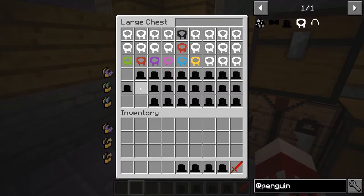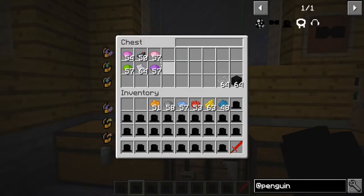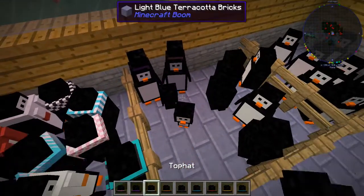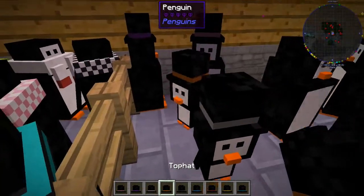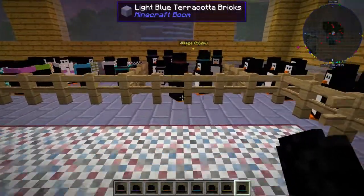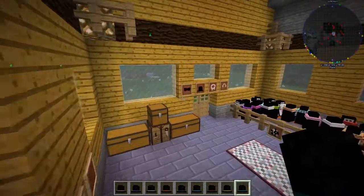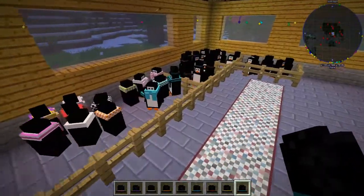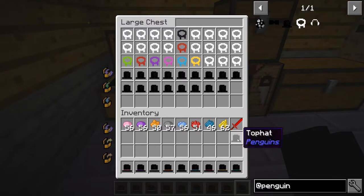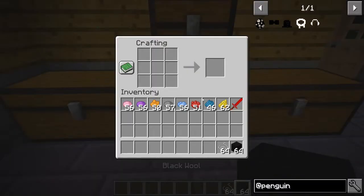Now we're moving on to the top hats. The top hats can also be dyed — all you do is put a top hat in with some dye, that's literally it. Nice and simple. Oh, don't you look flipping dapper, my good sir! And you can put them on the babies too — this is the best day of my life. So we've got some dapper little pingus. You can mix and match them as well — I think you can put headgear and neck gear on at the same time, but we'll test that in a bit.